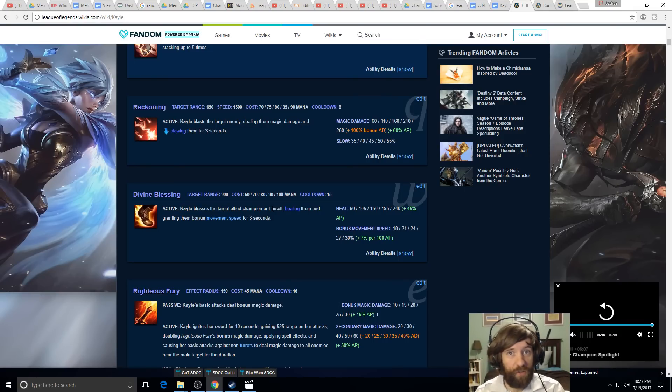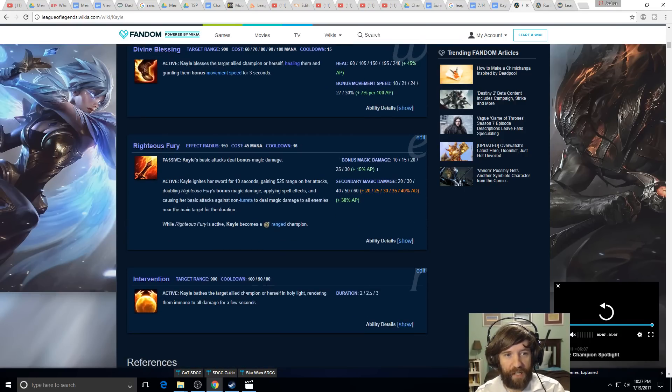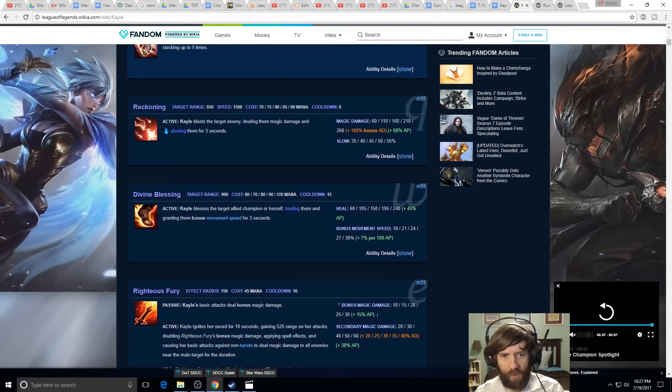Three seconds at 30% movement speed is a lot — for comparison, Nami's speed boost is only about 40 movement speed and lasts about 1.5 seconds. This is double the duration and far faster. Even at base with no AP you're looking at around 100 extra movement speed for three seconds. Sona's movement speed aura is only about 15% for comparison. The heal's AP scaling is low at 45% AP, but it's still quite good.